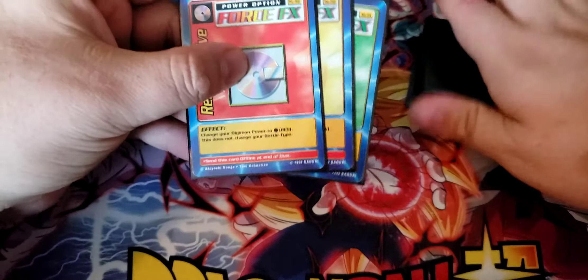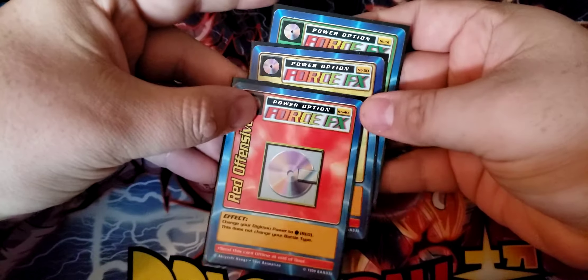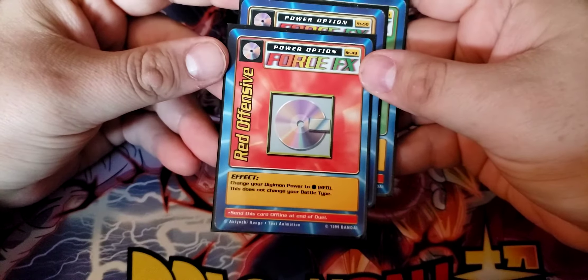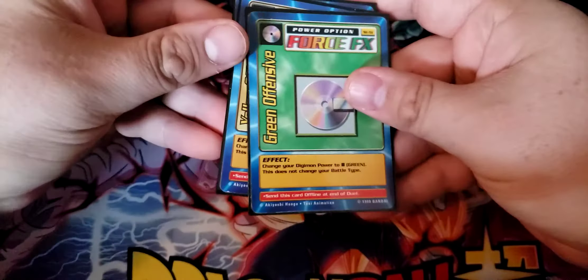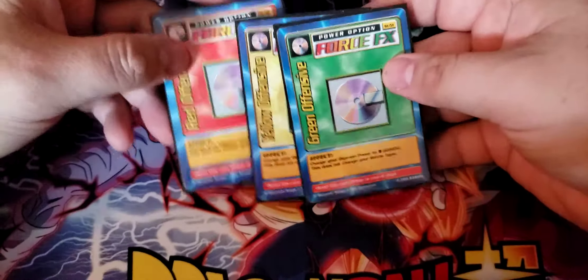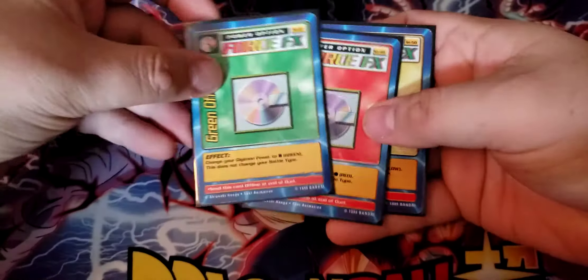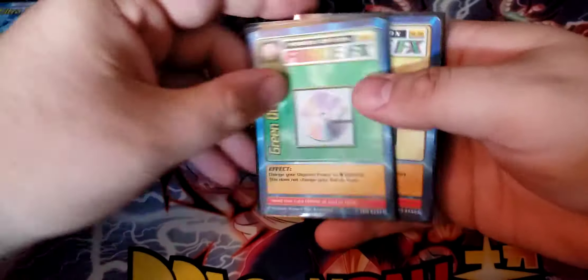We've got our staple three force effects cards — every deck will run these. It changes your power to red, changes your power to yellow, changes your power to green. Just great to have: if your opponent is yellow and you just need to beat them, it switches you up. Very, very powerful cards. You should have these in every deck — great staple cards.